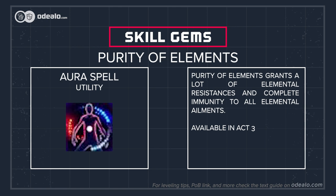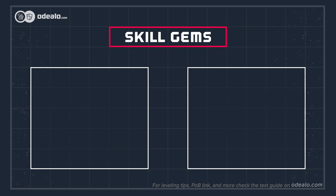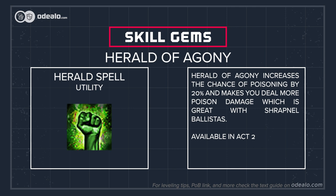There are three mana reserving spells we recommend. Purity of Elements grants a lot of elemental resistances and complete immunity to all elemental ailments. Herald of Agony increases the chance of poisoning by 20% and makes you deal more poison damage, which is great with Shrapnel Ballistas.